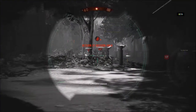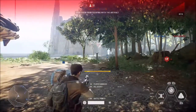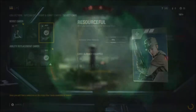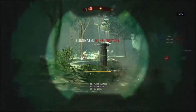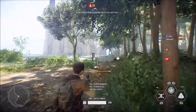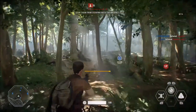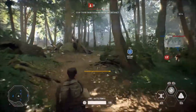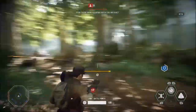Each class has multiple star card slots. Select from a huge variety of star cards to equip your class with unique abilities and boosts. An example for the specialist is the resourceful star card — when activated, all of your abilities have a faster recharge time, which is very useful with the EE-4 infiltration ability. Once it runs out it will recharge at a 15% faster speed for the common tier star card.